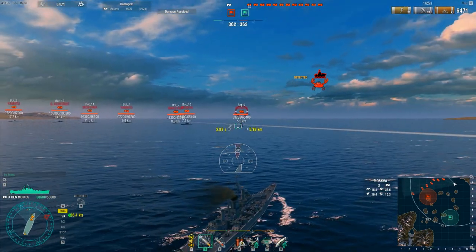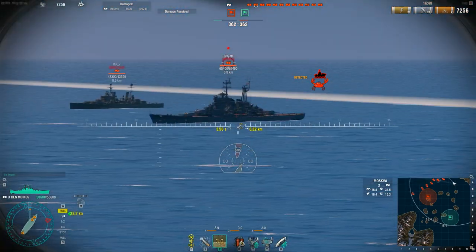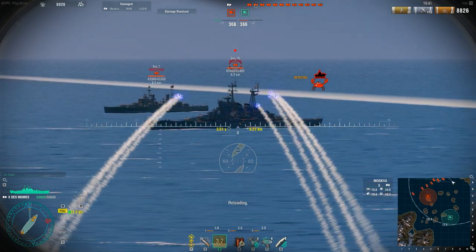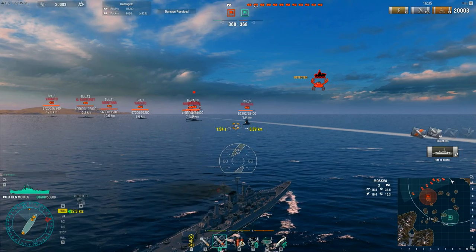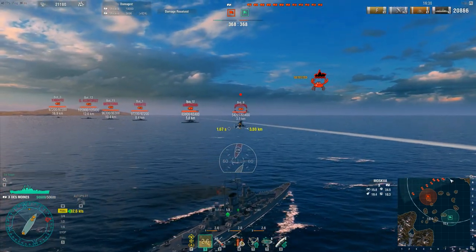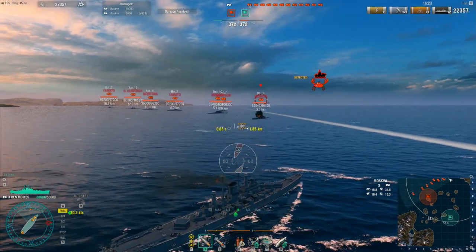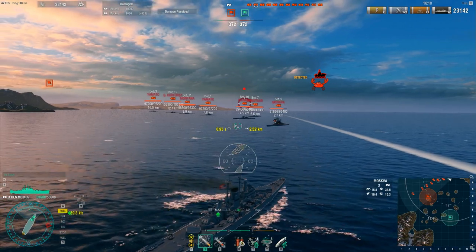Once you get to an angle with this guy where you can start shooting AP, you're going to want to switch to AP. For this Moskva at a slight angle, I think I can get through his armor because the Des Moines has really good AP rounds — and there we go, you can start to citadel. So again, HE on bow-on cruisers; shoot HE at bow-on battleships as well, really it's your only option in a cruiser.